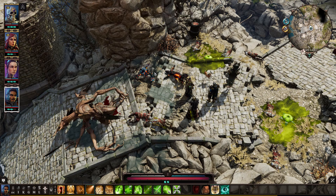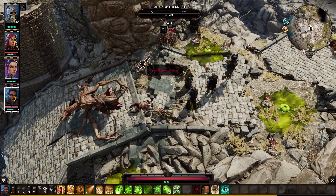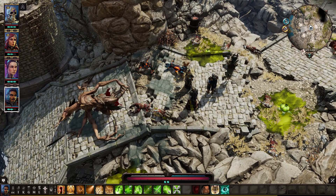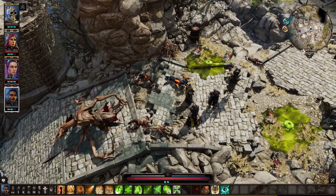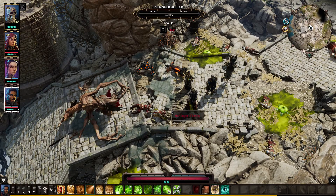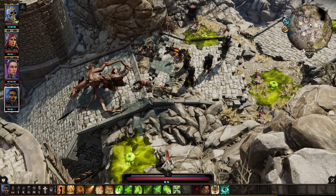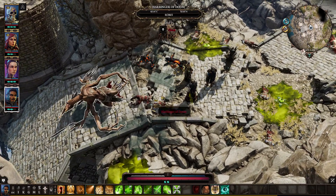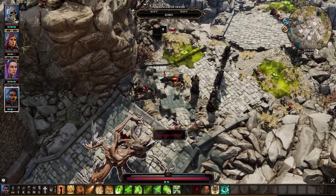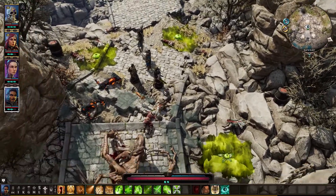If you manage to get all of their physical armor down — most of them have higher physical armor — Earthquake will work as well. Basically, you want to attack from high ground and do anything you can to immobilize or lock them down. Spider legs webbing will also work — it's got a pretty good area of effect. Overall, you could do this encounter pretty much any point, as long as you approach from the high ground up there.